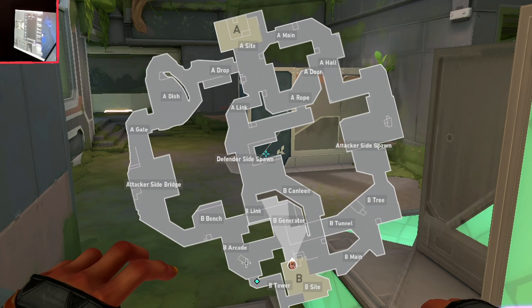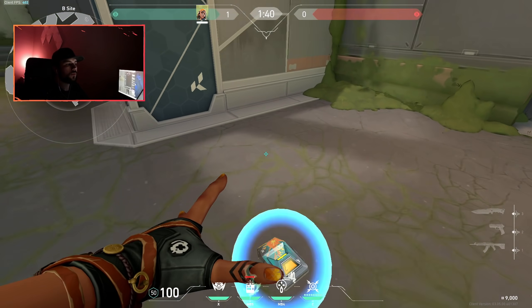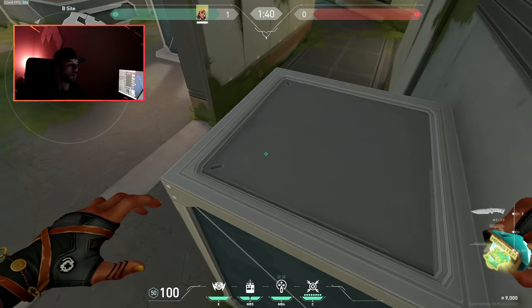You can fly from by bench onto tower, and when they're pushing B site and you're on tower you can fly into site with your ultimate. But there are better maps for sure. I think the last two maps - Breeze and Fracture - aren't really Raze maps. I would say Fracture is a Raze map generally because there are a lot of choke points so you can throw nades and use your boom bot, but for content like satchel jumps specifically I just don't think it's very good - unless you have a Sage to boost you up at the start of the round.